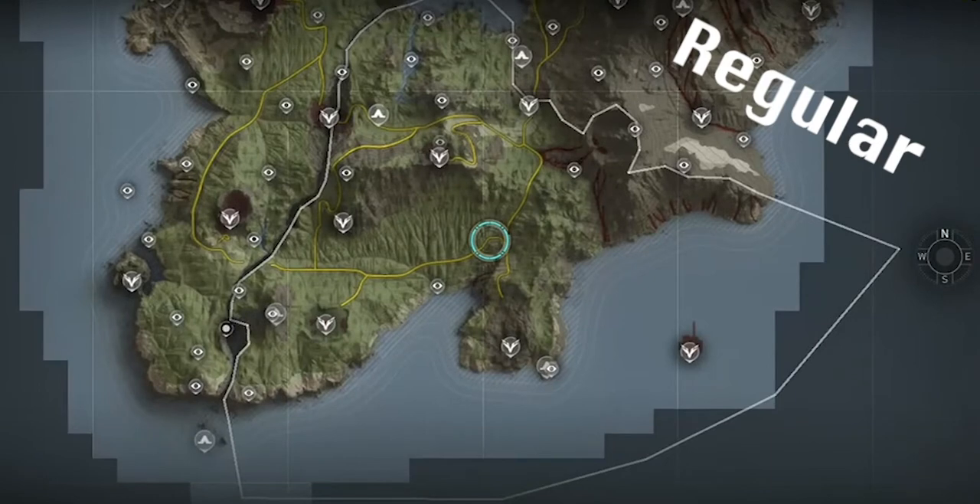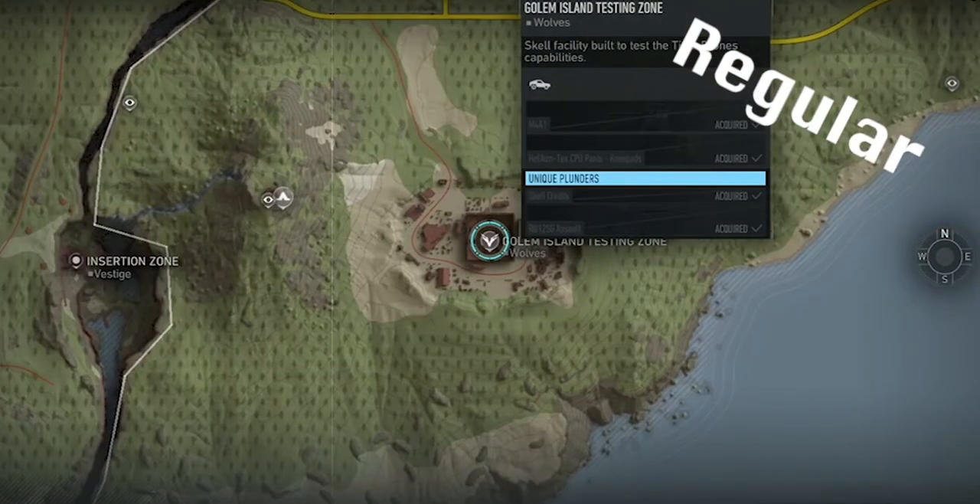Gargoyle hasn't got any intel this week, meaning you can go straight to Testing Zone to defeat this free Titan.